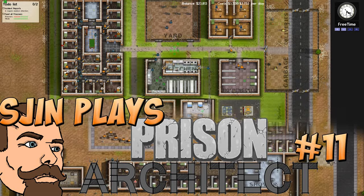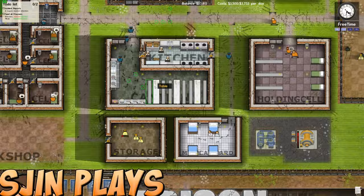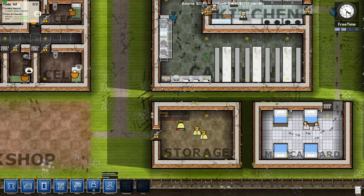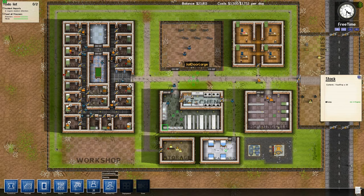Hey guys, welcome back to Prison Architect episode 11. We are here in the wake of a bit of a riot. There was a bit of a kerfuffle that happened in the canteen, as you can see from the broken trays here — 85% damaged food trays. I'll have to take those to the dump and get some new ones put in place. The game is paused at the moment because we need to take stock of the area, take stock of our prison, and just look at what we need to change.